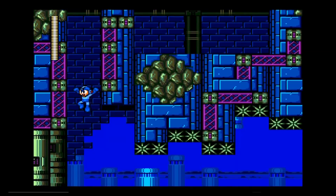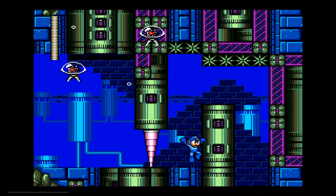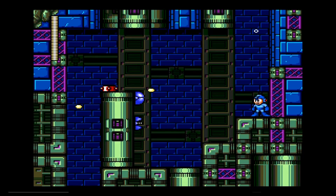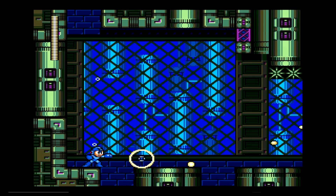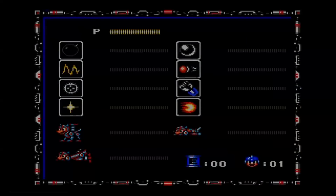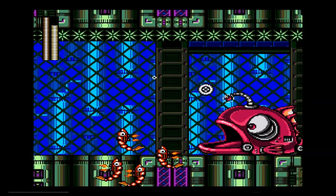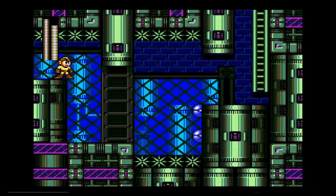Moving this way through the stage — needle presses and death spikes come along with them. Down further into the depths. Let's see the shrimp guys again; that can only mean one thing — it's our old friend the fish. He goes down quickly with Metal Blades. Very few enemies in Mega Man 2 don't get hit by Metal Blades.